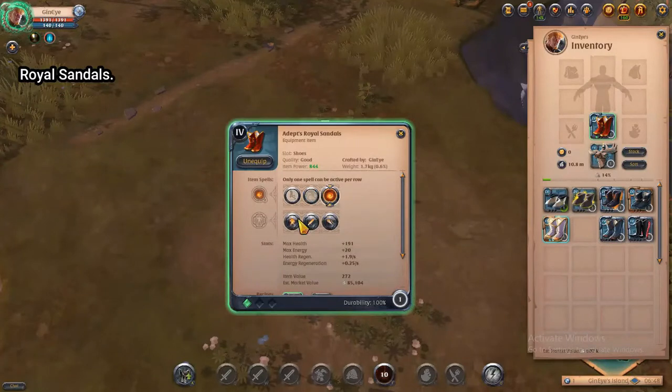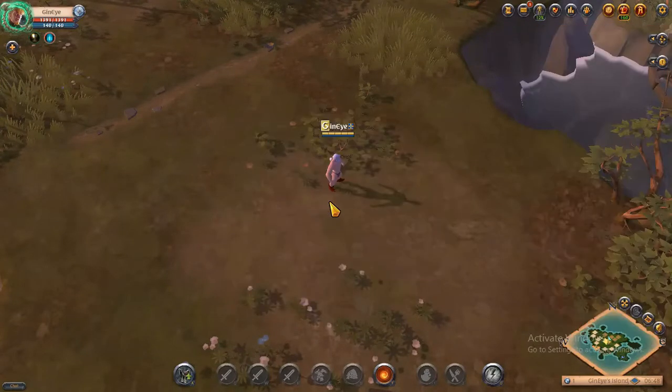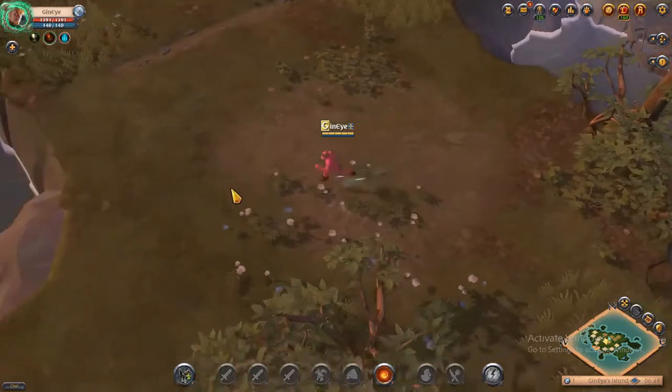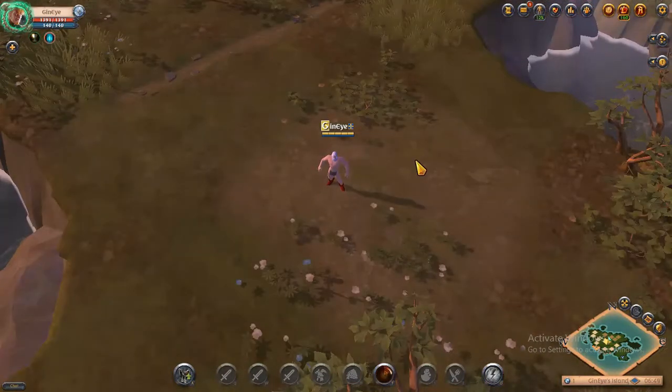Now it's the Royal Sandal. When you activate its power it will increase your movement speed by 75% and your resistances will be increased by 20%. But while this ability is active you will also take 13% more damage. This ability lasts for 7 seconds.